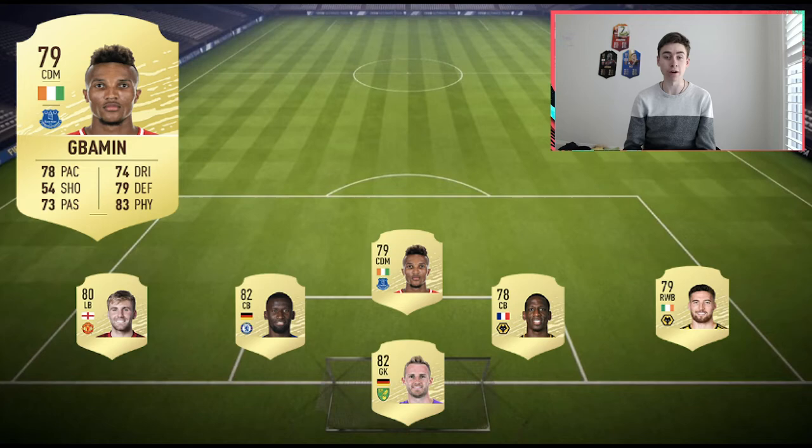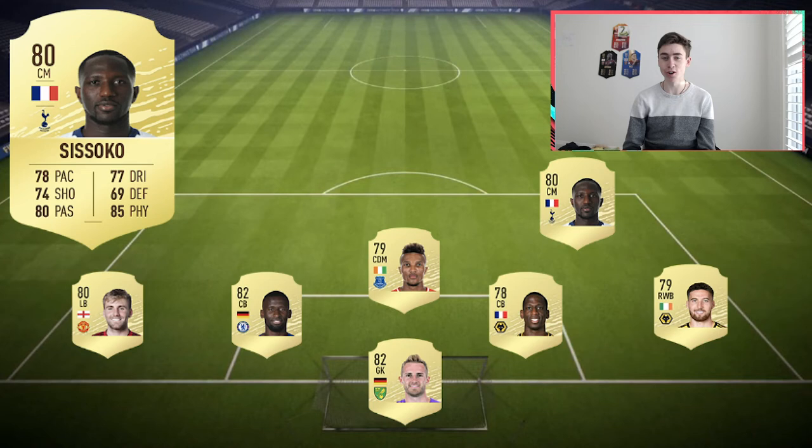This is where things may get a little expensive — Moussa Sissoko, who had a great season last year for Tottenham. I can't see him getting lower than an 80-rated card this FIFA, which means he's going to have some insane stats. He's got a very well-rounded card. One reason his price might increase is that Ndombele — the other French centre mid for Tottenham — is going to have a lot of hype around him, so more people will want Ndombele than Sissoko. Either way, Sissoko is great for hybrids and a better option as a box-to-box midfielder — can shoot, can defend, got decent pace, and he's very strong. Moussa Sissoko, you can't go wrong.